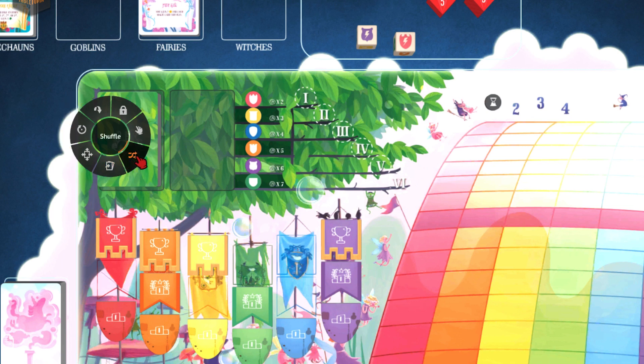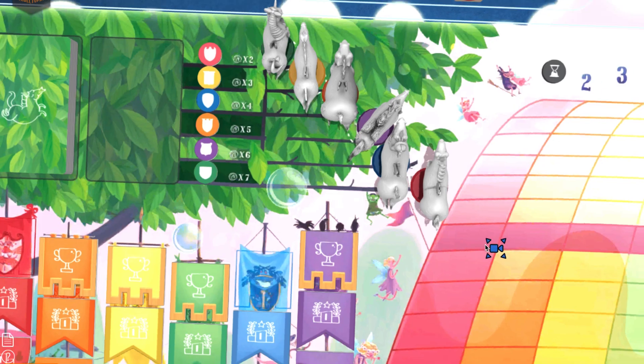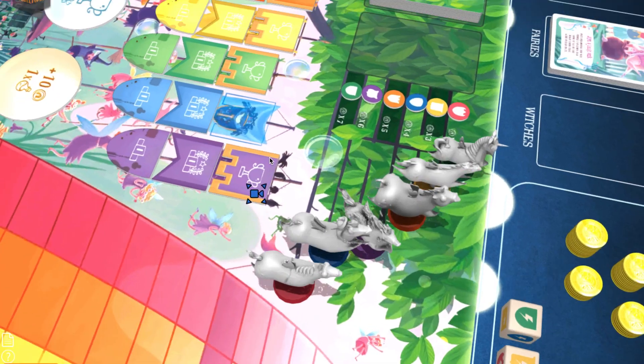After this, you shuffle the movement deck and begin the race. One race turn consists of three steps: the first is to reveal a movement card, the second is to roll the sprint dice, and the third is to check for the finish line. You keep playing race turns until all of the unicorn miniatures have crossed the finish line and have been placed in the race ranking.